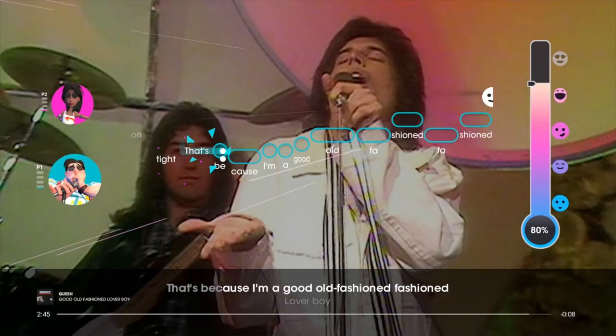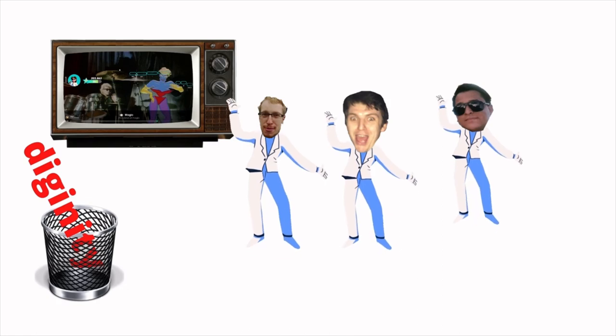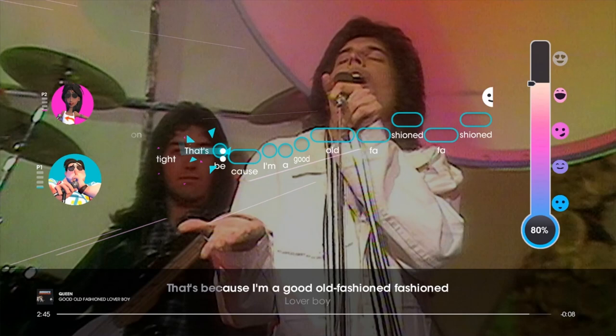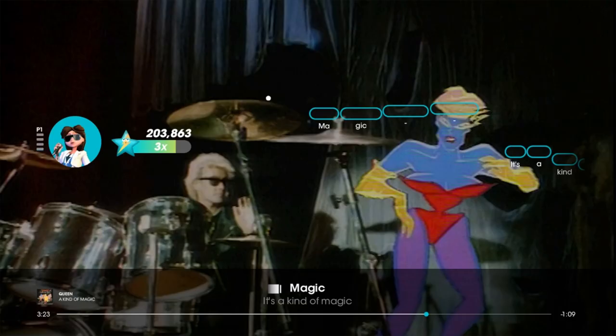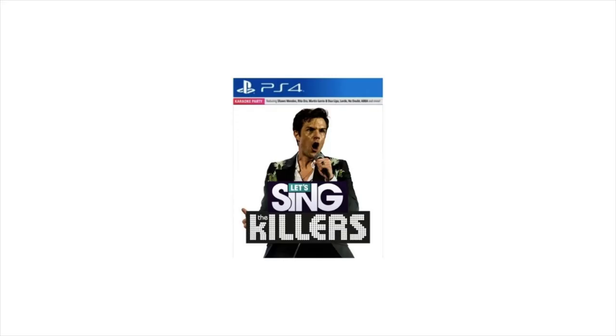There is a progression system with levelling up and cosmetic gear for your avatar, as well as a few different game modes if you really want to get the most out of the game. For me and my family, we were happy enough to put on the classic game mode and take turns, with the occasional duet if we really wanted to annoy the neighbours. It's a functional game and there's not really much else you can ask for from a game based on Queen's brilliant catalogue of work. I would have liked to have been able to capture some gameplay, but that's the only real annoyance I had. Now, when am I getting Let's Sing The Killers? When is it happening? Come on!